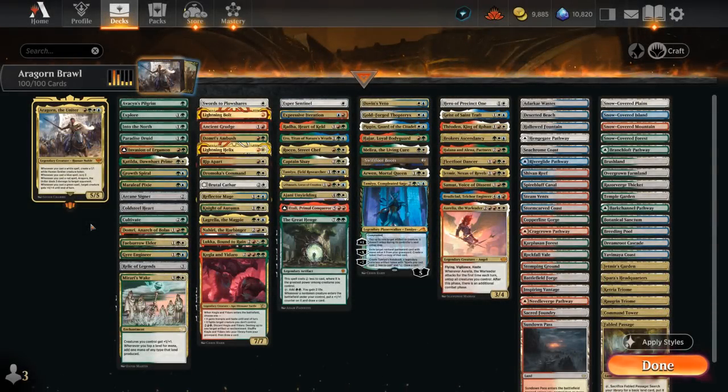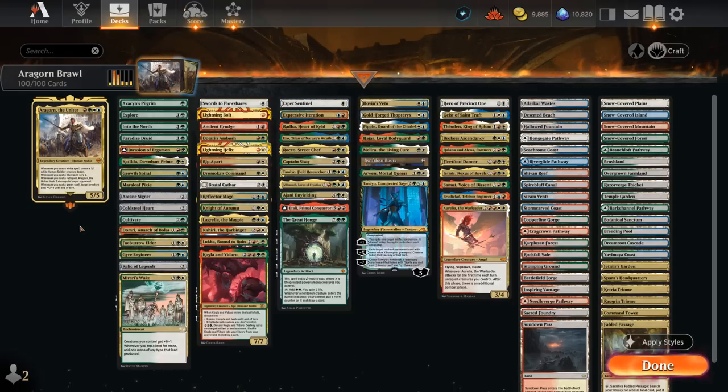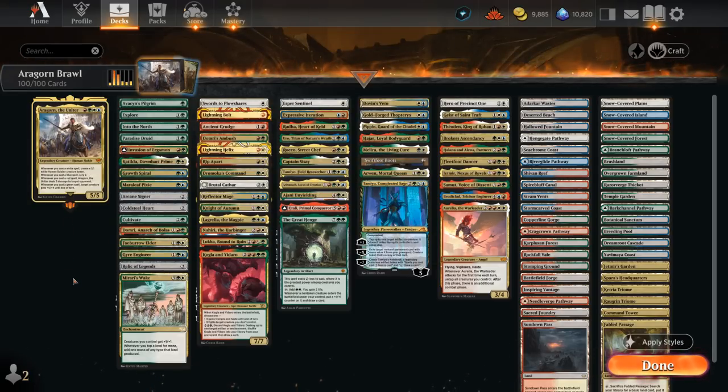Hello and welcome to another Historic Brawl games video. Today I'm going to look at a four-color Aragorn the Uniter deck as suggested by my supporters on Patreon. This four-mana 5/5 legendary human noble says whenever we cast a white spell, create a 1/1 white human soldier creature token; whenever we cast a blue spell we get to scry two; whenever we cast a red spell Aragorn deals three damage to target opponent; and whenever we cast a green spell, target creature gets +4/+4 until end of turn. So Aragorn wants to be played in a multi-color deck where we can cast lots of multi-color spells that may trigger several of Aragorn's abilities at once — that's exactly what we're trying to do here.